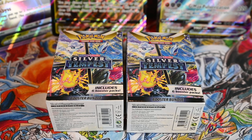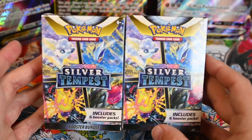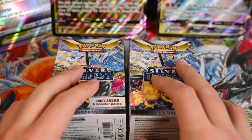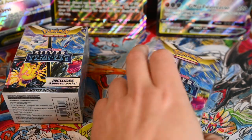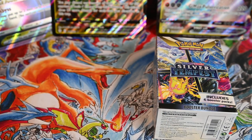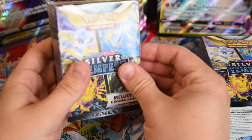Hey everybody, welcome back to another Pokemon opening video. I'm back with these new — well, technically new — Silver Tempest booster bundles. Silver Tempest just dropped within the past week of me recording this. I've never actually seen these before until now. I don't know if they started this in Lost Origins or what, because when I originally saw this box I assumed it was one of the Building Battle pre-release boxes.